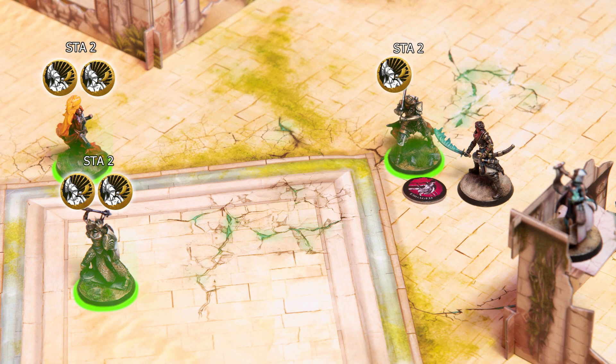With these four steps concluded, the activation sequence of this model ends, and the active player is free to begin a new activation sequence. For the new activation sequence, the active player can choose any of their models that still have available activation points. This also includes the model that was just activated.